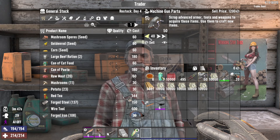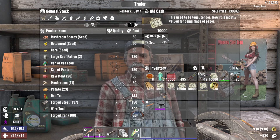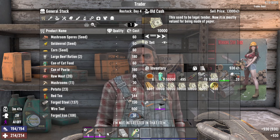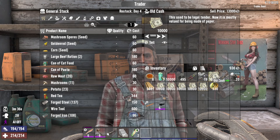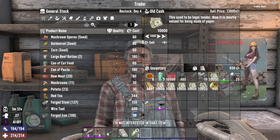Instead, let me sell some machine gun parts. You can see that he'll accept those, but he just doesn't want any old cash. Usually this happens if you sell too much of an item to him. For this example, I already sold a bunch of old cash to him right before this, so you can see he just doesn't want any of it anymore.